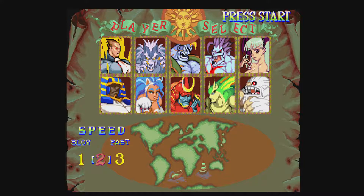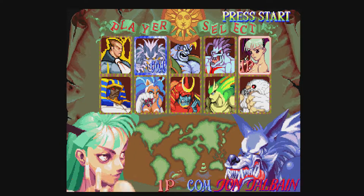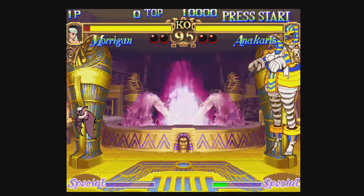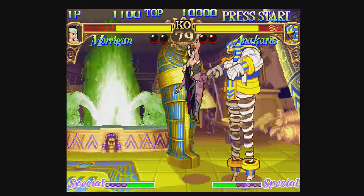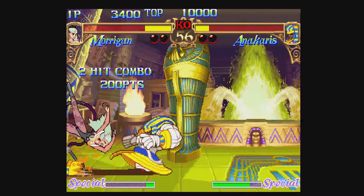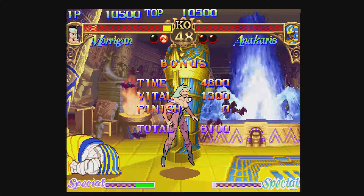As you can see, we are on Darkstalkers. Many of you may remember Darkstalkers from back in the day from Capcom, and some of these characters you may recognize from more recent games like Ultimate Marvel vs Capcom — like Morrigan, for example. She was in Ultimate Marvel vs Capcom 3 on PS3 and Xbox 360, later remastered for Xbox One. But yeah, this is actually running on Xbox 360.